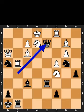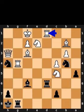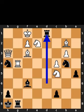Black plays queen to d2, check. White plays king to f1. Black plays queen to d1, check. White takes the queen on d1 using the rook. Black takes the rook on d1 using the rook, checkmate.